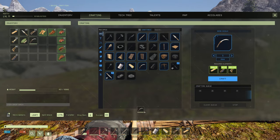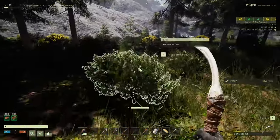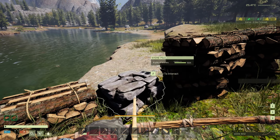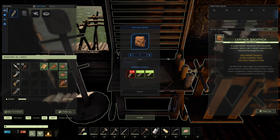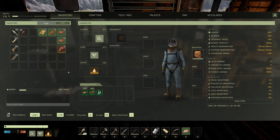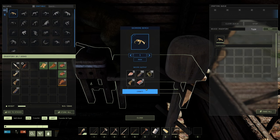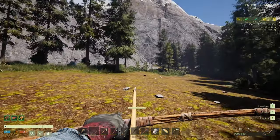Craft the bone sickle and use it for harvesting fiber — an important early game material. Pick up your drying rack and go back to your previous base to pick up all your other materials and take them back. Once back, make yourself a leather backpack on the textiles bench and put it in your inventory — it gives you an extra row of inventory slots. Put animal materials on the skinning bench for better results than using a knife on the ground.